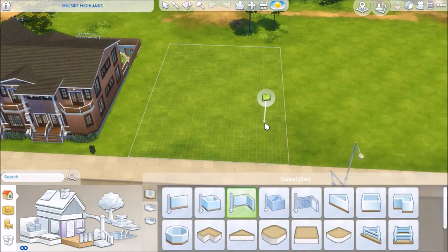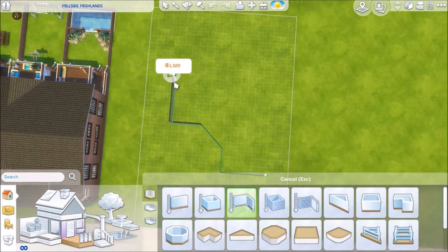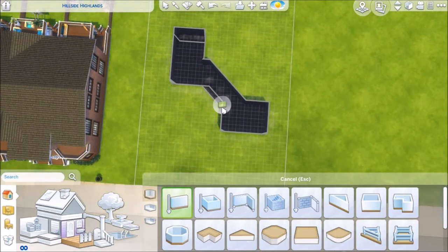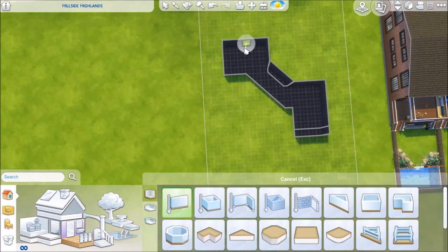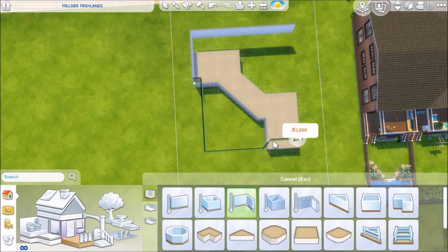Hey guys, Belletrix Wetzel here and thank you for joining me for yet another speed build. So this is Stuck in Stone and it came out to 132,224 simoleons. It was built on a 30x20 lot, which is apparently my favorite lot to build on — it's like all I ever build on. Anyways, it's a two bedroom, two bathroom.